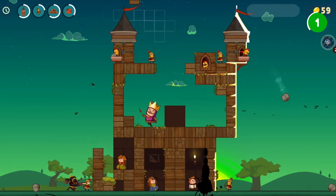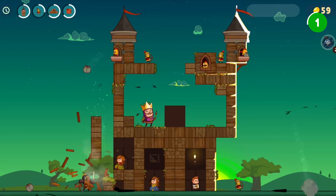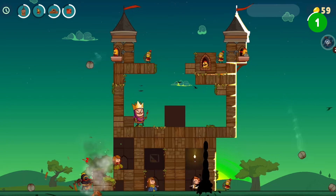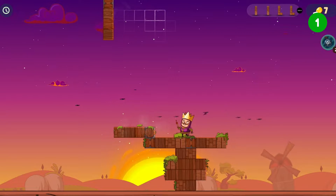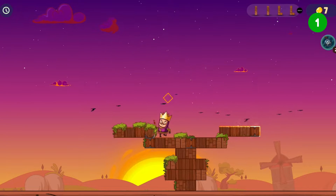When adversaries breach the ramparts, they will capture the monarch unless you strategically position the right troops. Aerial assaults, tunneling enemies, and frontal sieges require adaptive defenses — archers on watchtowers, wizards raining spells, and more.